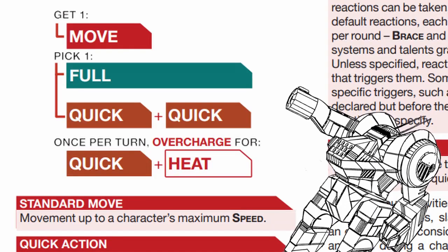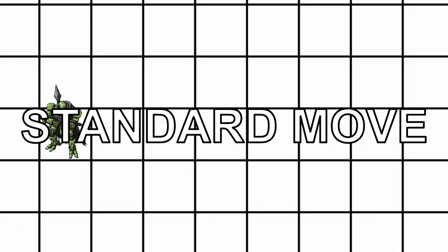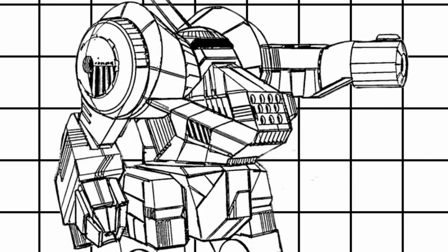You put your mech on the map, and on your turn you will get one standard move and a full action which can be split into two quick actions. The standard move allows you to move your mech a number of spaces equal to your speed, even diagonally. You may also spend a quick action to use the boost action, which works exactly the same, but some traits, talents, and systems only work exclusively with the boost action.